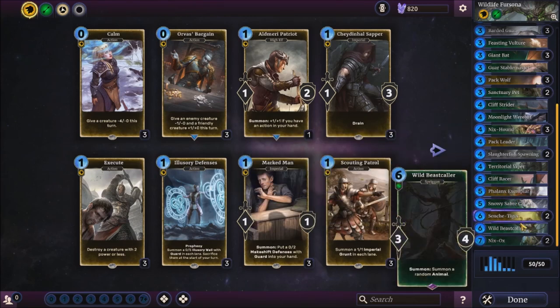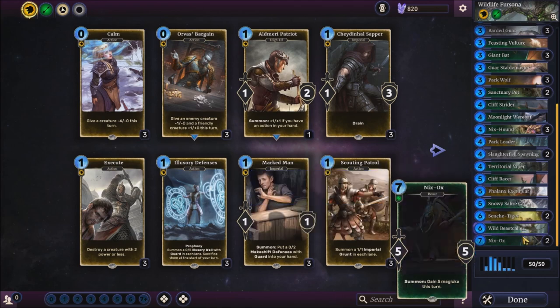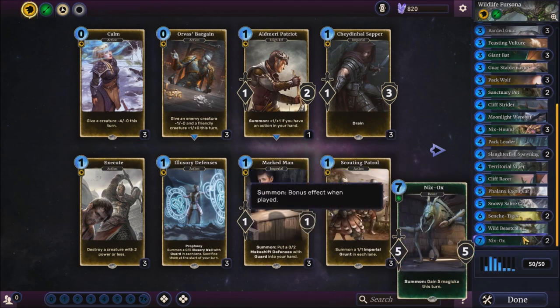I'd recommend switching out Phalanx Exemplar for another animal card, like a different Spriggan. But yeah, let's see how this goes in a match.